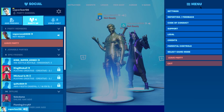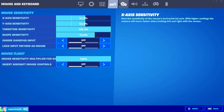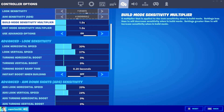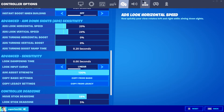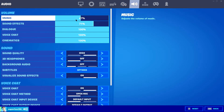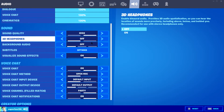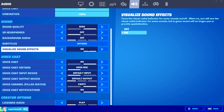Subscribe, hit that notification bell and like. Alright, so there's my sensitivity. I don't really have nothing special in this. Let's try the controller options. My music is like 7, 47, 10, 100 high off. We did a sign of like this — it actually helps you tell where the other people are, like they're walking near you.